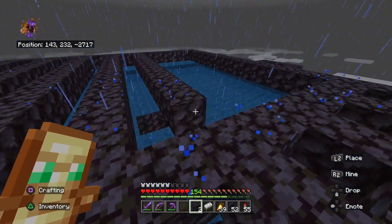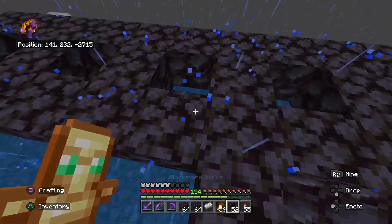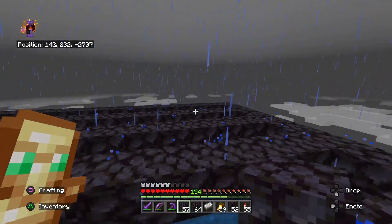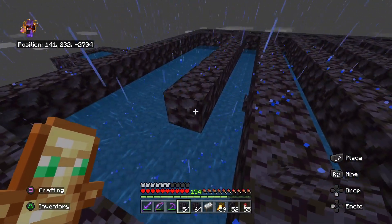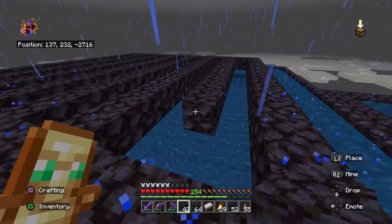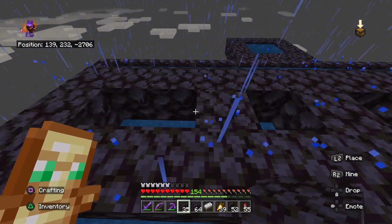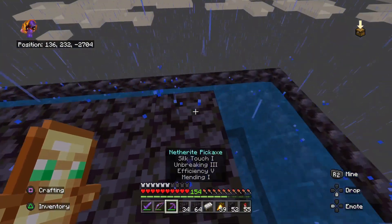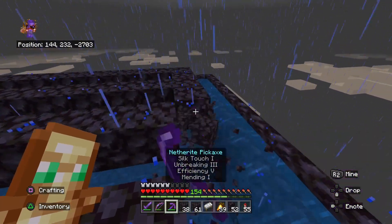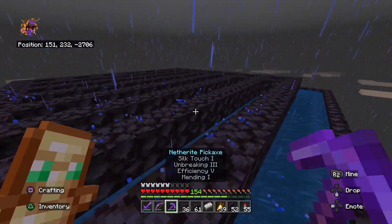We're gonna be tricking the creepers into walking off because they see trap doors as full blocks. So when you put a trap door down and open it, they will willingly walk right off. There's gonna be trap doors in each of those one-by-one blocks, and then there's gonna be buttons in a grid pattern to stop spiders from spawning. Then trap doors where there isn't a button — which will make it so we only get creepers, because creepers are less than two blocks tall but skeletons and zombies are two blocks tall. Spiders need a big wide space — that's what the buttons are for.